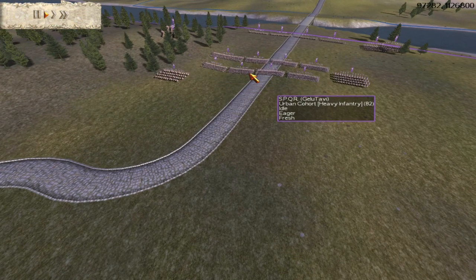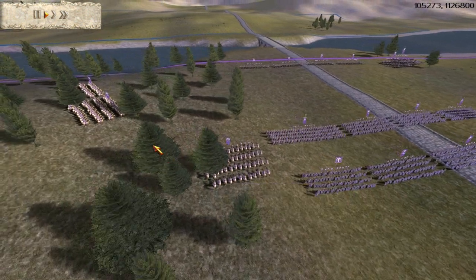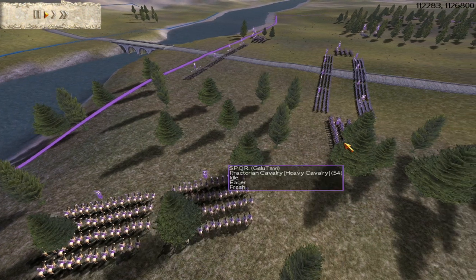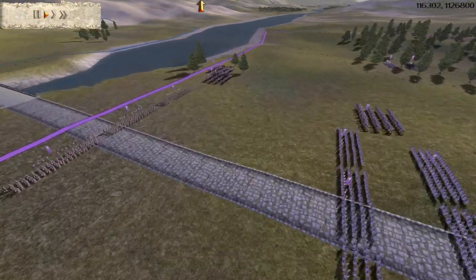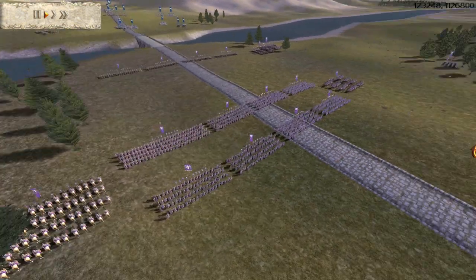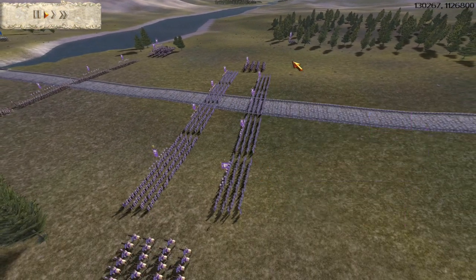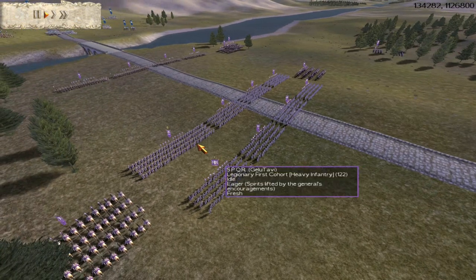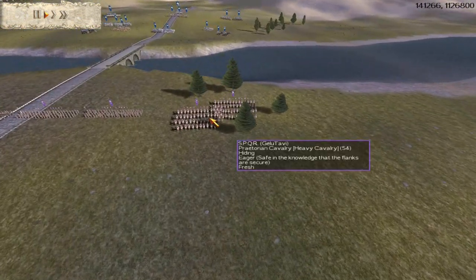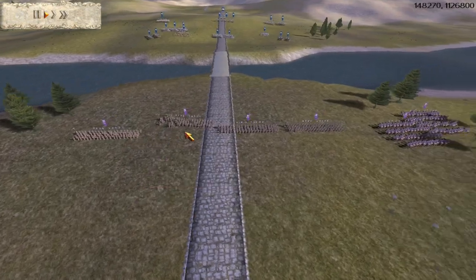This is a 100k battle, I think, because I have all these elite units. Urban cohorts and Praetorian cavalry are the main composition of my force. I have six Praetorian cavalry squadrons and nine urban cohorts, plus a legionary first cohort. Two urban cohorts are hiding in this forest, and two Praetorian cavalry are in this little wooded area. In my front ranks are four Archer Auxilia units.